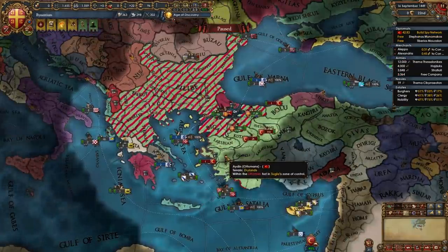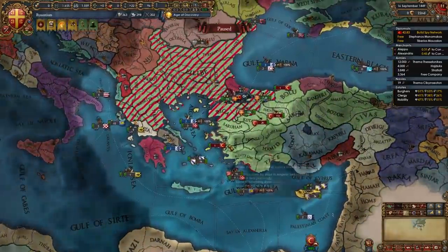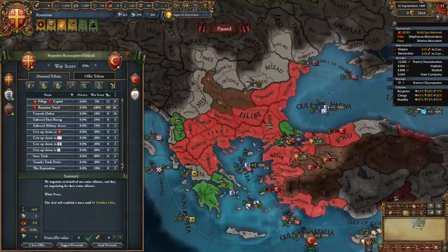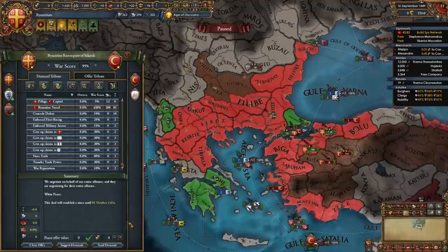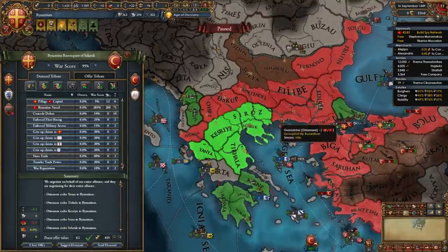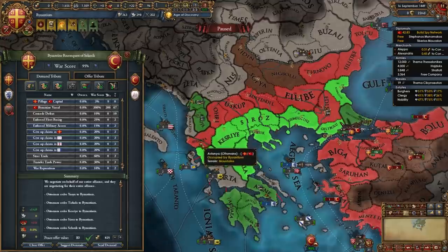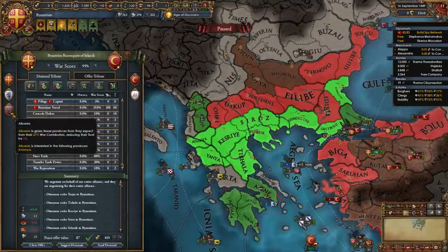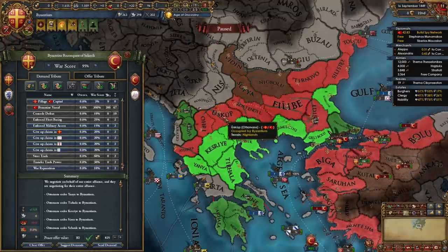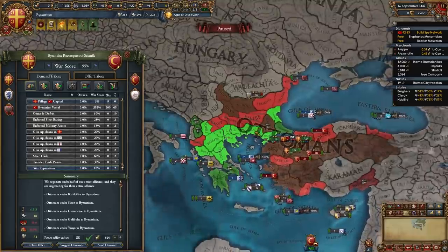Once we have around above 80% war score with the Ottomans it is time to peace them out. This war wasn't difficult at all - the only downside is we have a lot of loans and war exhaustion but that's not a big deal, we will pay it off. First we're going to take all their money - that is very important. Next we're going to take back all our cores except Edirne, which is easy war score for later since it is their capital. And we're going to take one of these three provinces - Kostendil, Uskup or Ohrid.